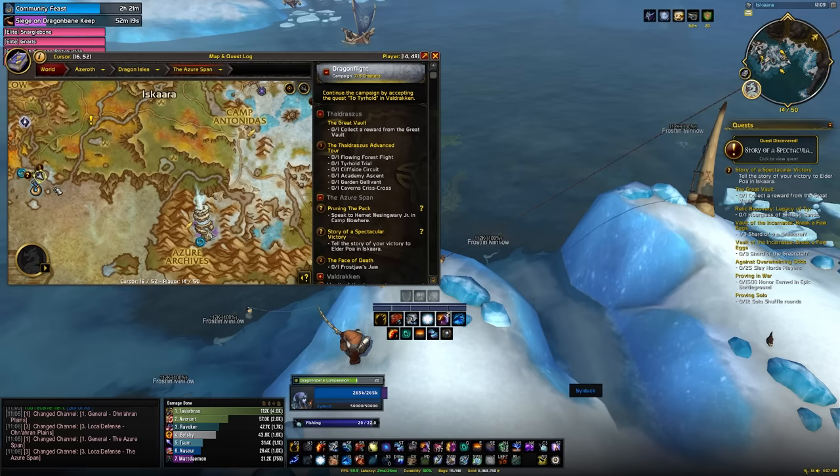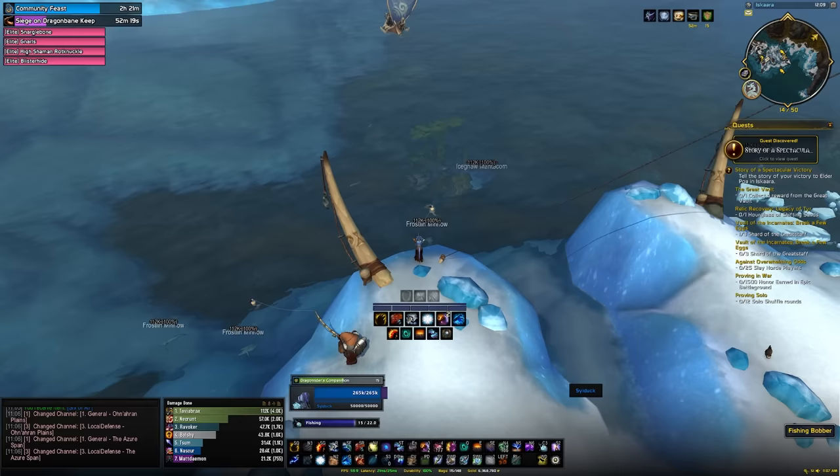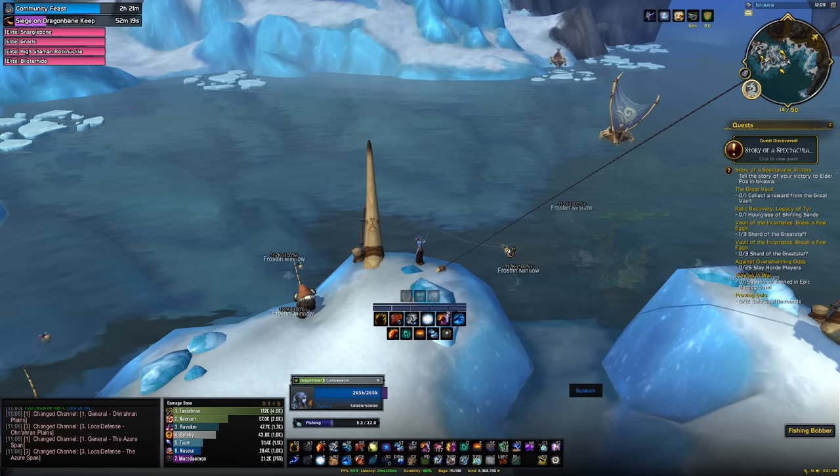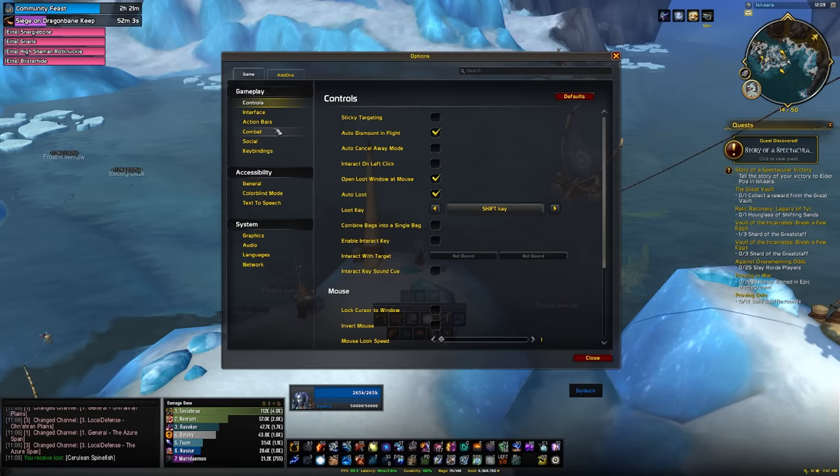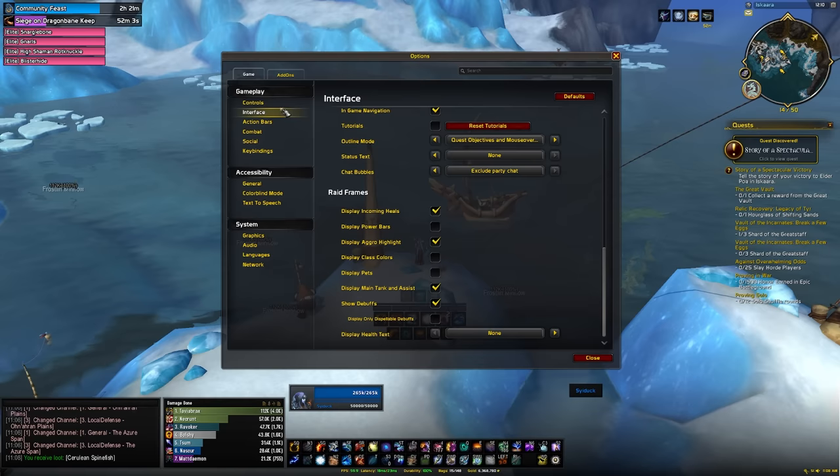You have to fill the barrel with fish in a specific order — you cannot skip a phase. The first step is to get 100 frigid flow fish, which you'll fish up from Iskaara in Azure Span. Head over there and start fishing. Even with very basic fishing gear, no accessories, and around 50 skill, about three out of four casts yielded a frigid flow fish.